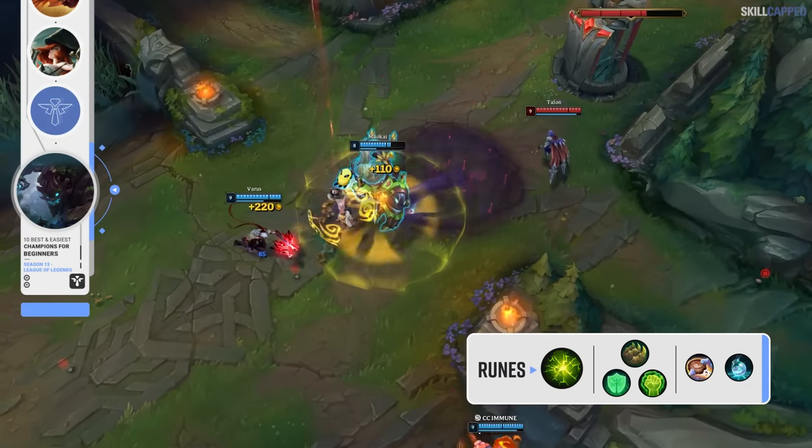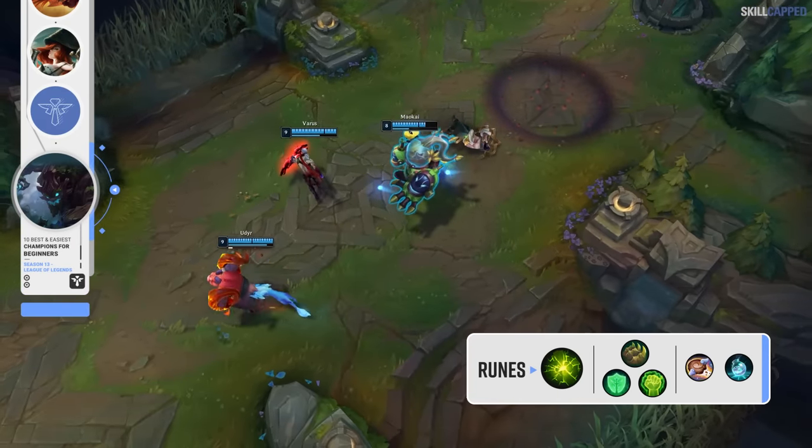Aftershock is the keystone rune with Font of Life, Bone Plating and Unflinching, followed by Biscuit Delivery and Time Warp Tonic for secondaries.